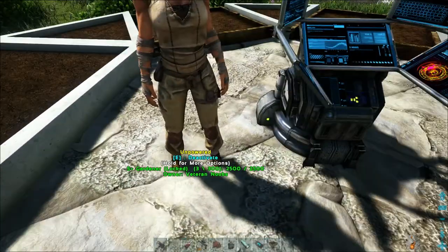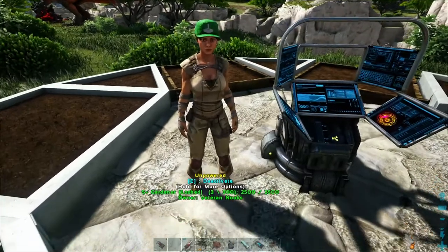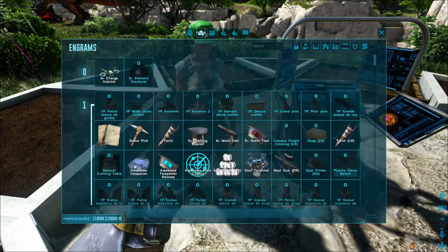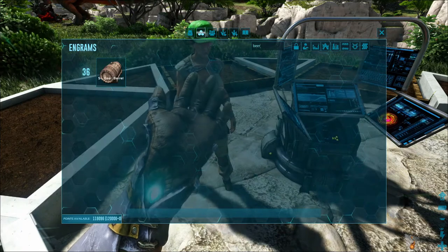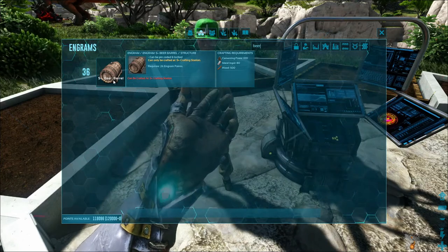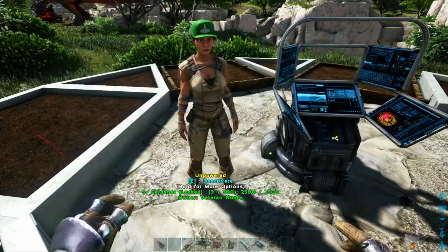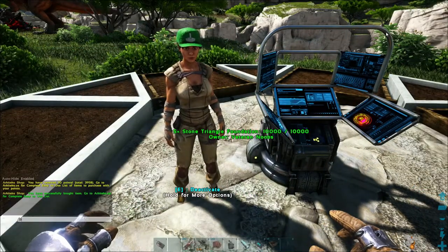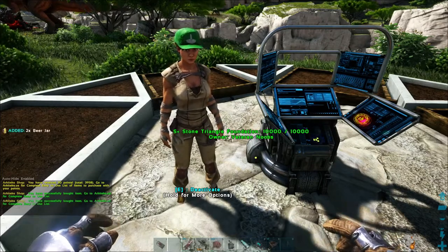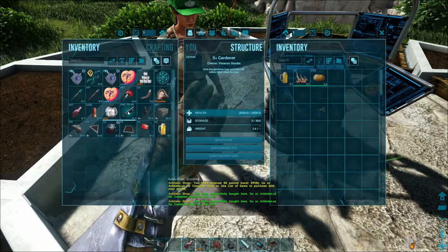To get beer you will need to set up a beer barrel using cementing paste, metal ingots, and wood. Or if you're on our server you could just buy beer from the points you earn for playing. And we can just add that in there.